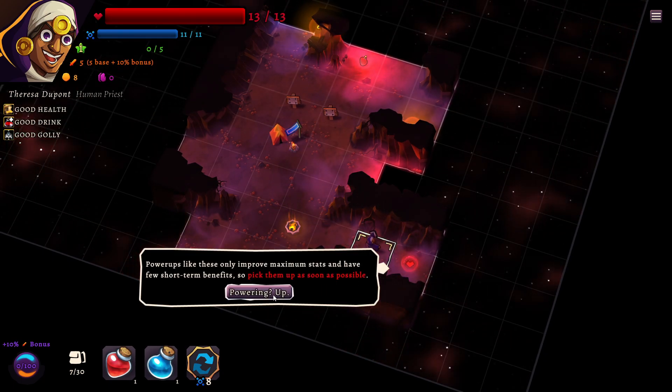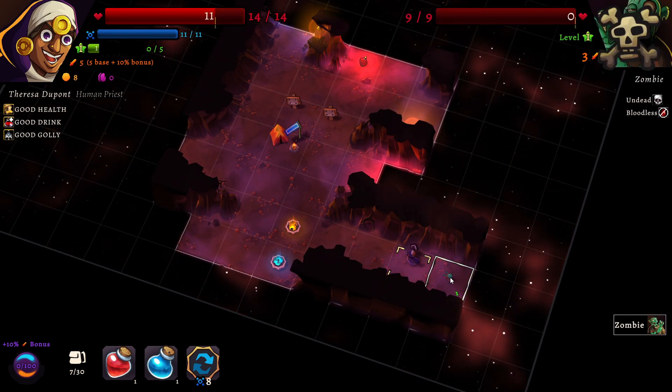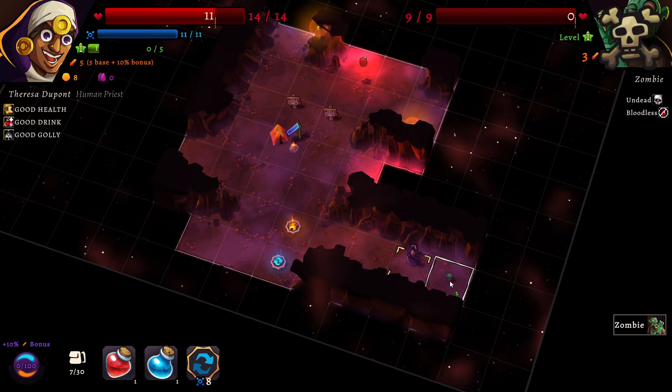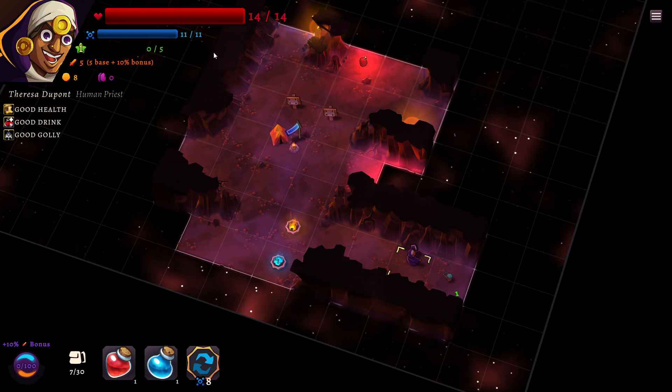So this is a power-up. It has short-term benefits — this is going to give us a little bit of extra health. And now this is our first fight. We have an attack of 5, the enemy has health of 9, and when we attack it's going to hit me for 3, which you can see over here.